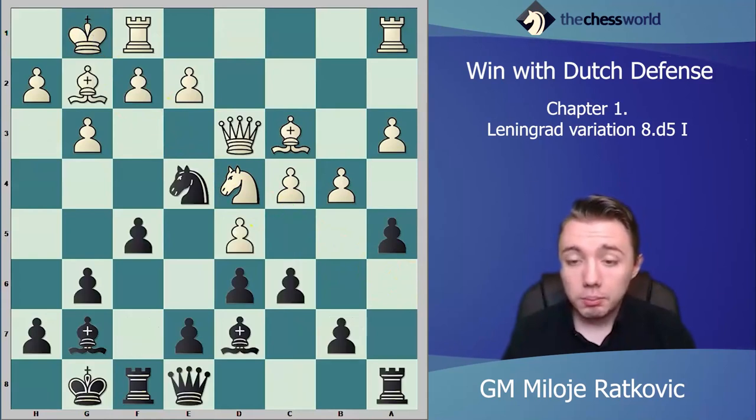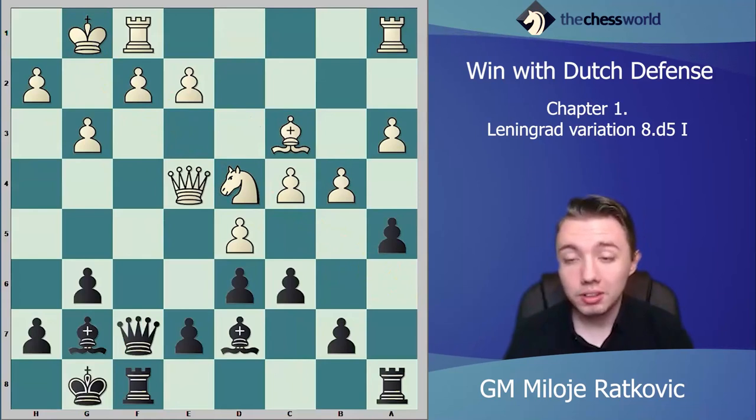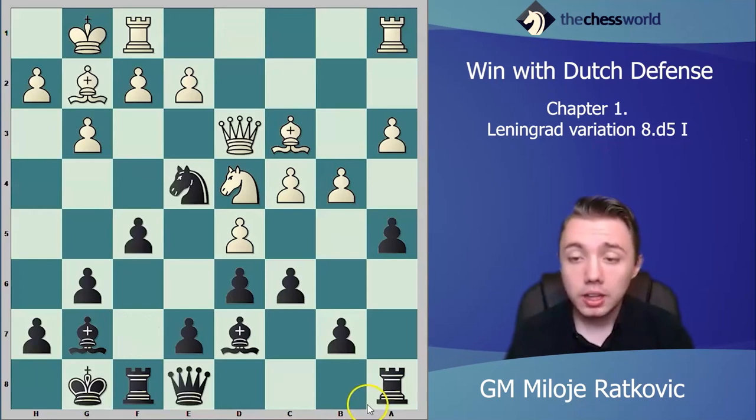So to summarize the bishop e4 line: after fe4, queen e4, you play queen f7. You sacrifice the pawn but have a positional advantage because white no longer has the light-squared bishop. Your bishops control a lot of squares and space, and later you also play rook c8, controlling c5. You have full compensation for the sacrificed pawn. Of course, white is not forced to take on e4.